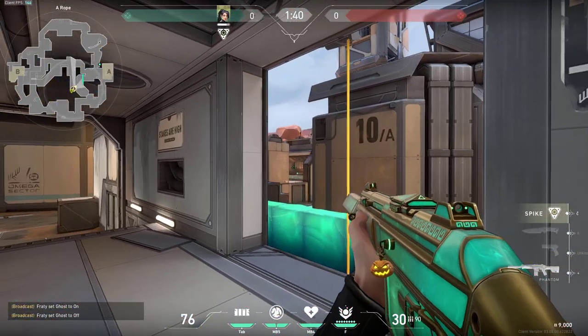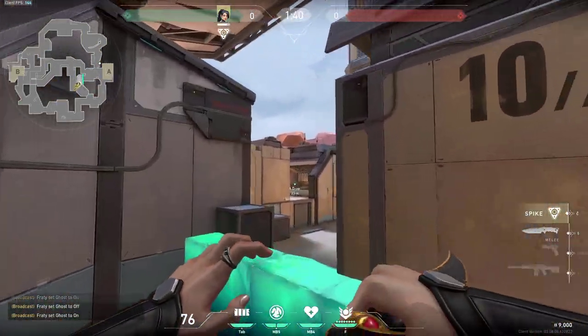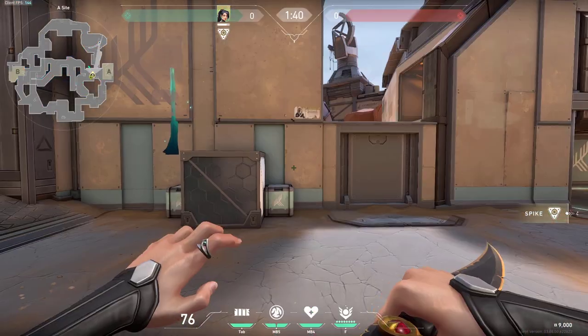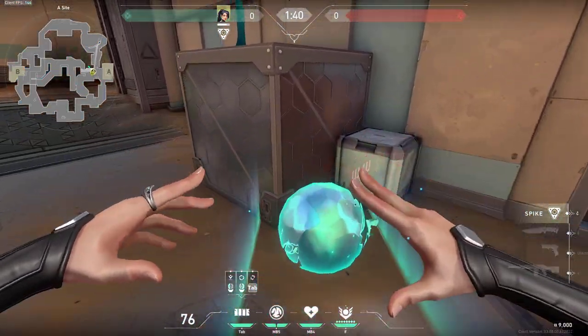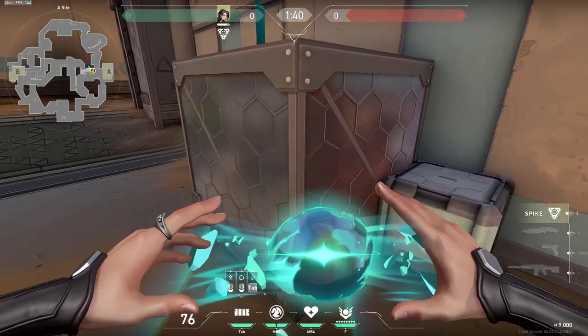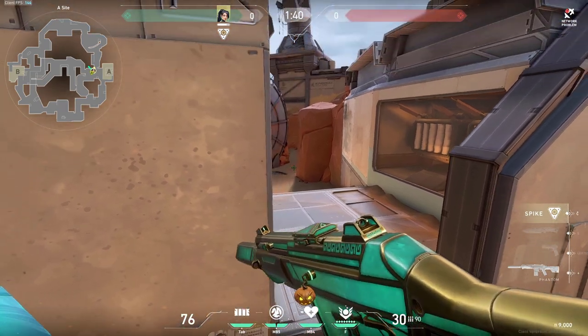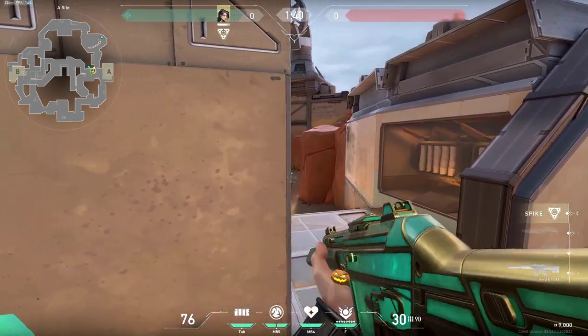It would be a different angle to hold than from here since enemies would never expect you to be here on top of this spot. Lastly you can also place your wall just like this on top of this box and then you can be holding this dish from a very different angle, and enemies would have never expected you to be right here.